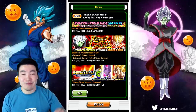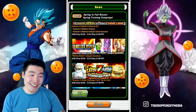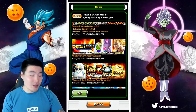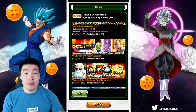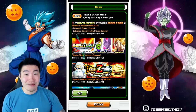The next EZA on Global is the tech Zamasu. We also have the Worthy Rivals category banner, which I am not a fan of — I would say completely stay away, just throw that in the garbage. But if you guys must summon, then hopefully you pull some LRs, because that is the only way your stones will be worth it on this banner.